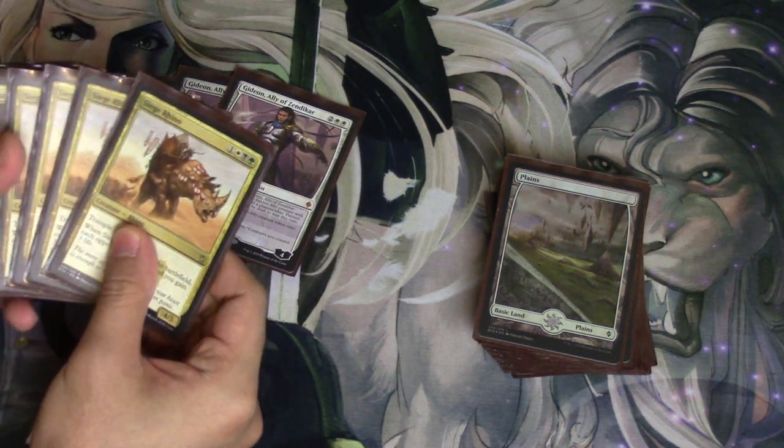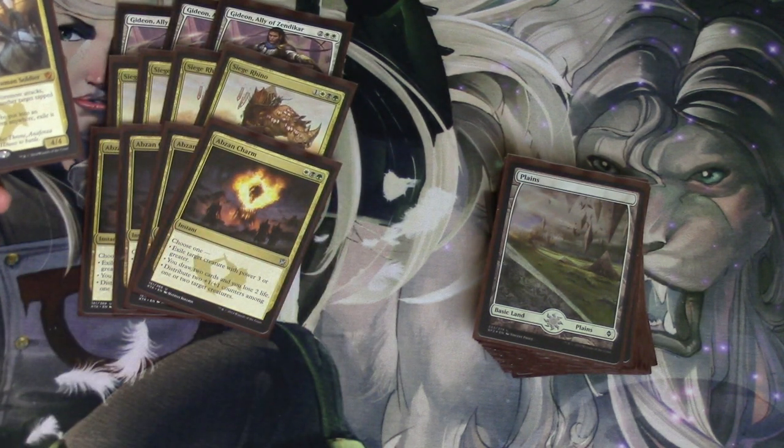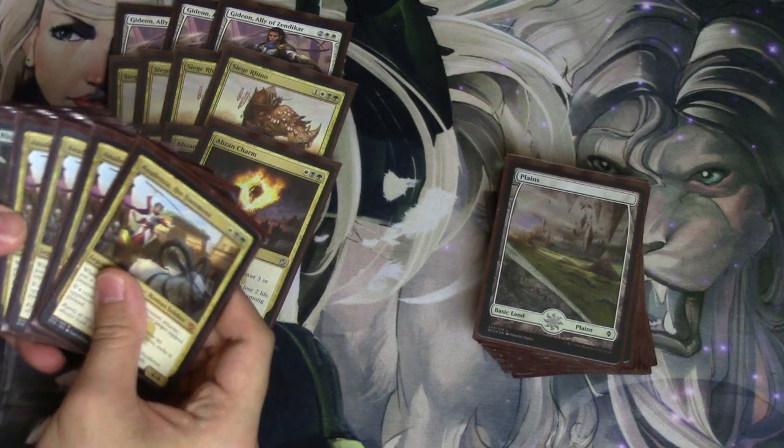Four Gideons on the top of the curve. Four Rhinos. Four Abzan Charms — very, very good against the Drazi decks. And a Fezzer.